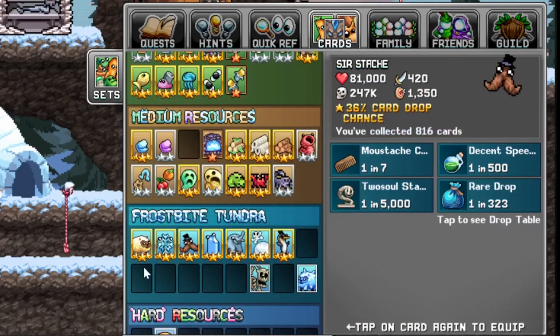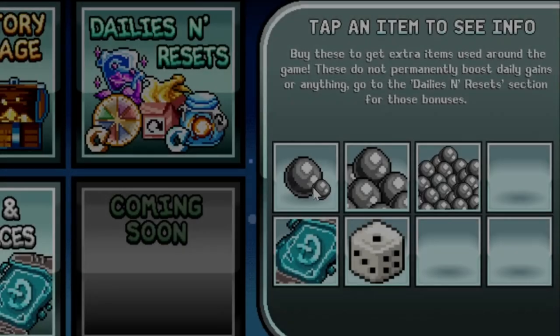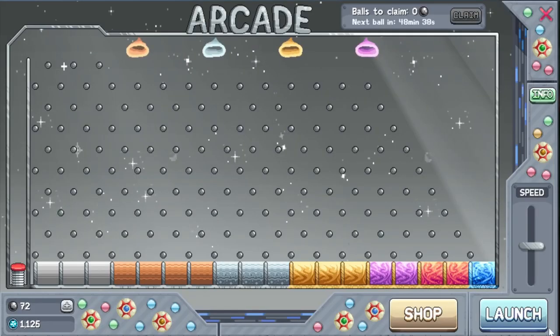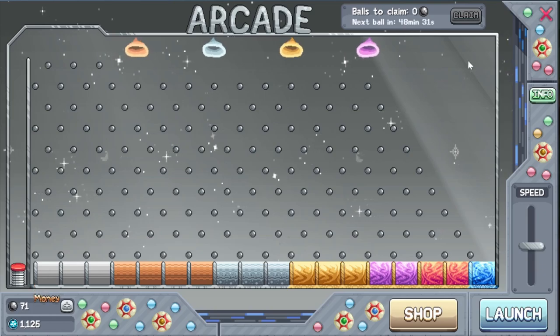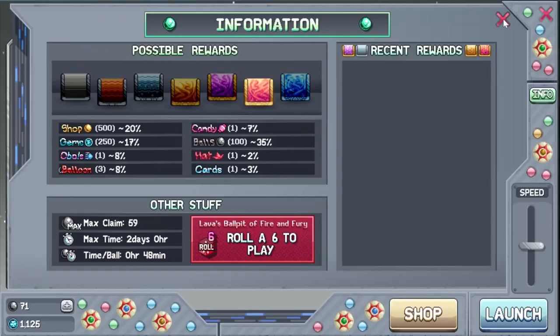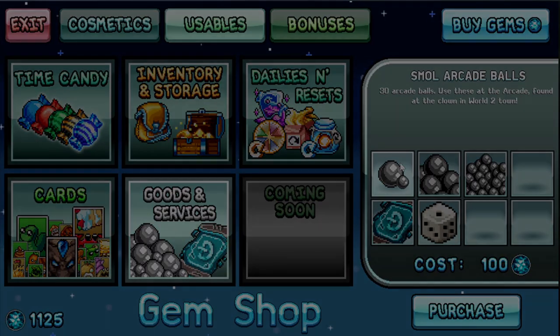Goods and services is pretty much gambling — even if you buy 500 you may not get anything worthwhile and they're expensive. The arcade in world two lets you launch a ball and it bounces around — you get plenty of balls for free. I would not buy those either.